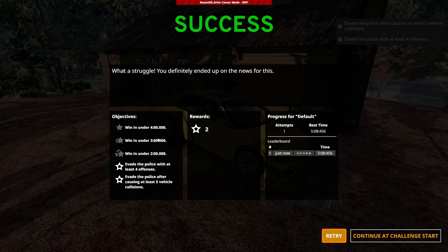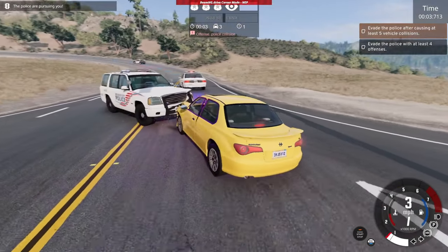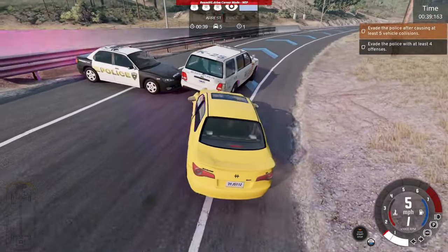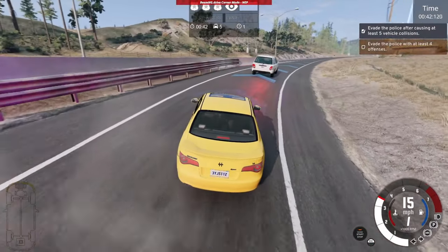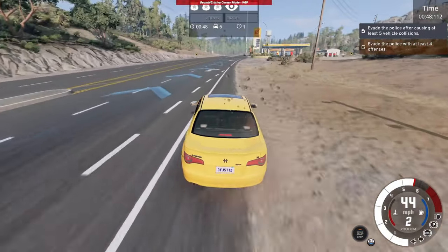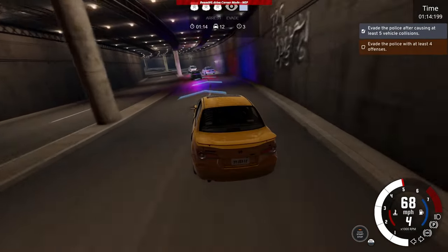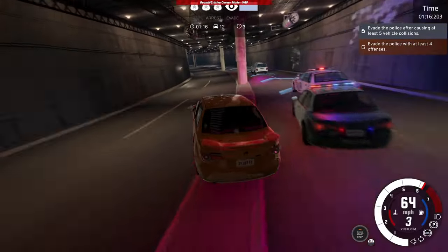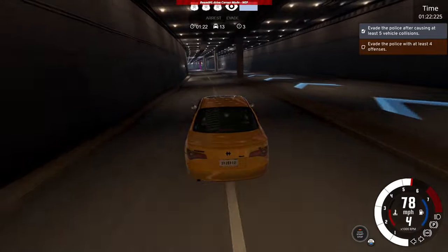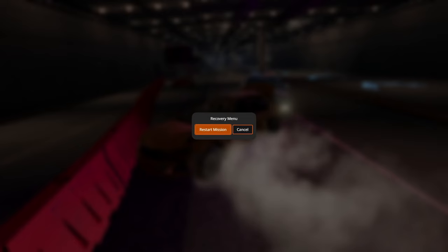I'll just speedrun through this. Hello, officer. Hey, take this. Easy — this is going to be so easy. Look at this dumbass cop there. That's five vehicle collisions. Now got to do the offenses. Don't do a pit maneuver on me — you know who I am. I'm still struggling to get my fourth infraction. I went past the hideout. Go the wrong side because the cops are hogging the road. Need to get the fourth infraction and hopefully turn around in time. And there's a goddamn cop.